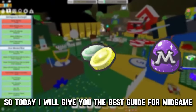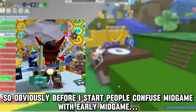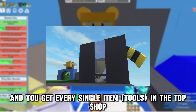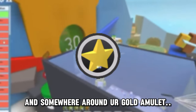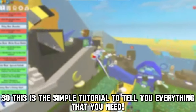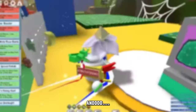Welcome back. Today I'll give you the best guide for mid game, keeping it simple and quick. People confuse mid game with early mid game. Mid game starts when you have 35 bees and you get every single item in the top shop - that's early mid game. But mid game starts after you get the honey mask and somewhere around your gold amulet. Everything in mid game starts to feel tight and you have barely any materials, so this is a simple tutorial on everything you need and how to keep everything stable.